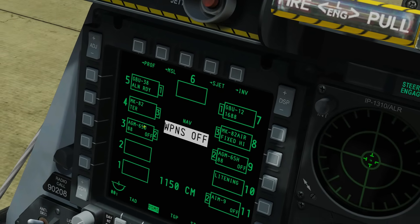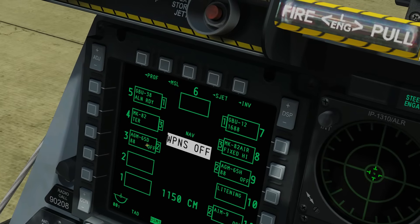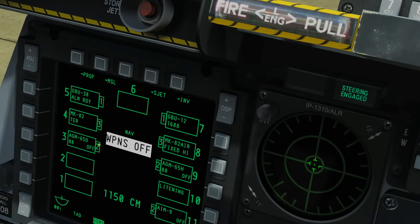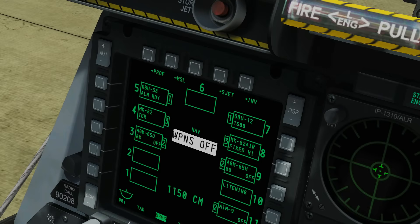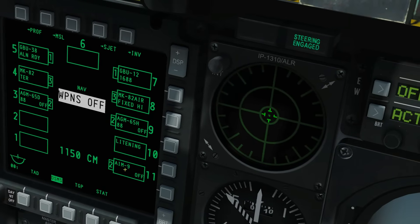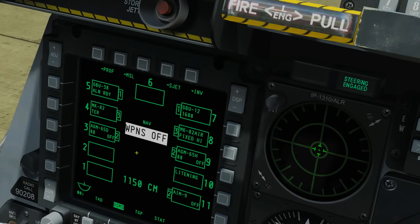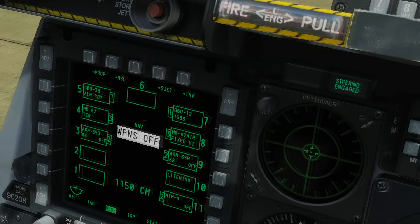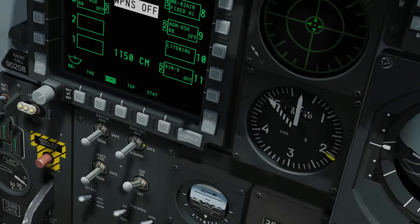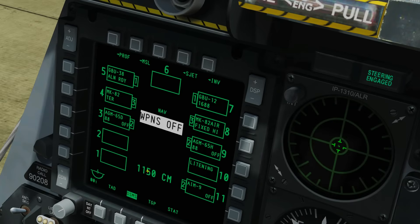An AGM-65 Delta here is currently turned off - you can power a Maverick on and off - and there are two of them on a multi-launcher 88 type rack. We've got an AIM-9 down here, also currently turned off. On the main page we've got the current mode our aircraft is in, weapons are turned off, we're currently on safe, and we've got our current gun ammunition quantity and type - combat mix.